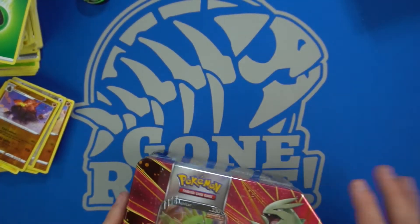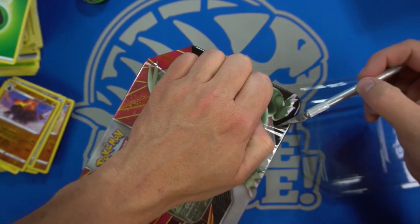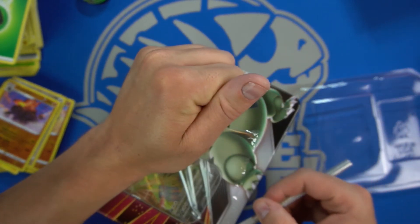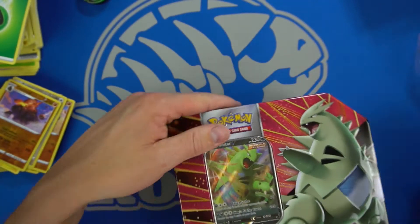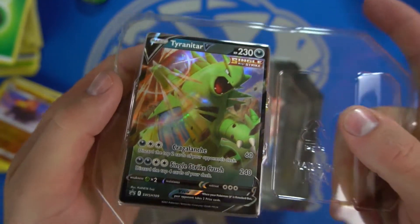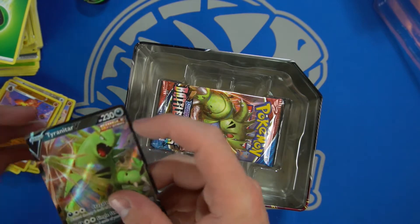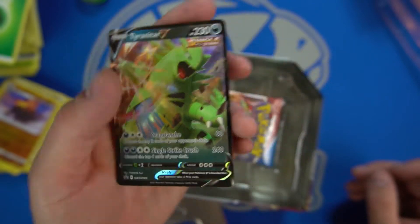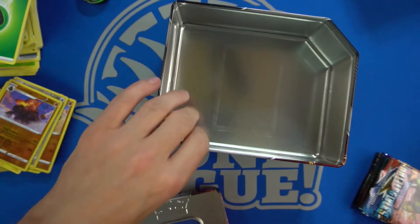We have the Coalossal — love that name, I love Pokemon's little puns — and the Electivire. Alright, that was Striker Tin number one. Let's get on to Striker Tin number two — the Tyranitar tin, big boy. That looks pretty sweet with the Ragged Lunge and the Single Strike Crush. Let's see if they have the same packs contained within: Battle Styles, Battle Styles, Darkness Ablaze, Sword and Shield, and Celestial Storm again.